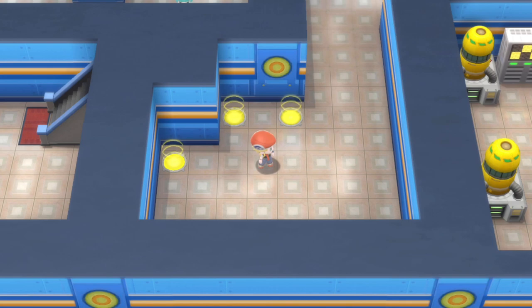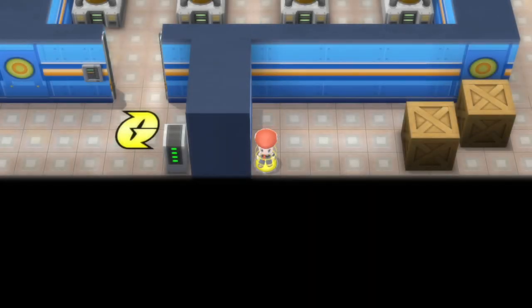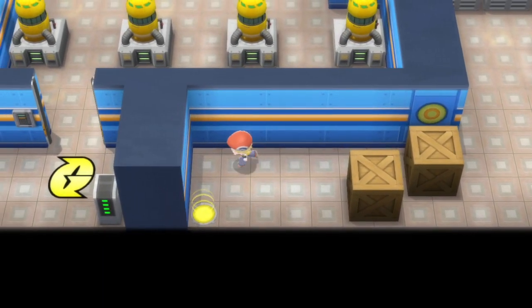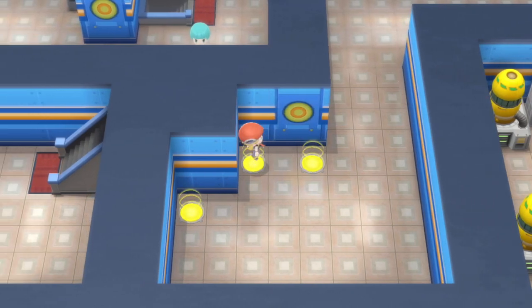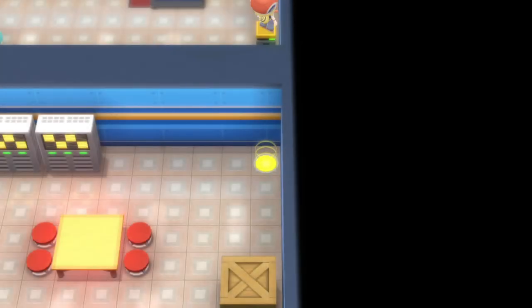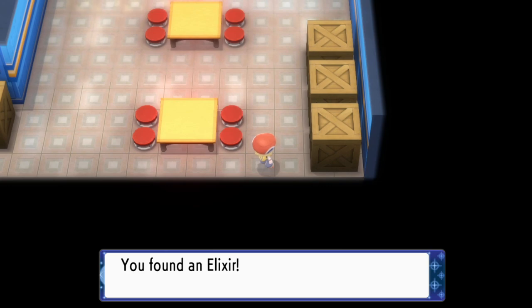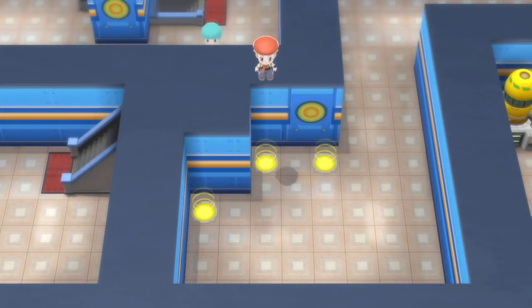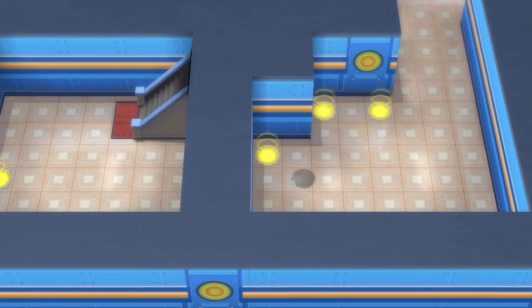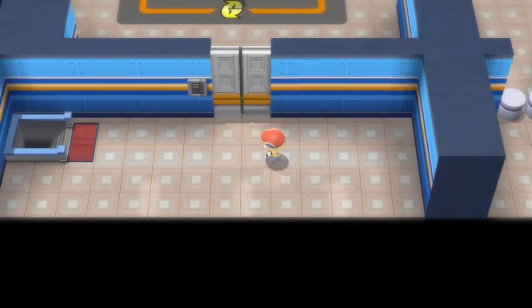Three-pad section here. Left pad leads to something, left-left pad leads to a bar, middle leads to an Elixir. I didn't write what the right one leads to so let's try it — nothing, just a dead end. Middle gives the Elixir, and the left one leads to the boss. That's where the storage stuff comes in. I'll try not to skip past the dialogue too much just in case people want to see it. Here we are, it's Cyrus — he's also going to give us the Master Ball after we beat him.